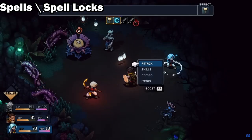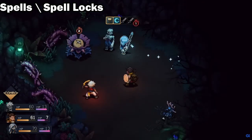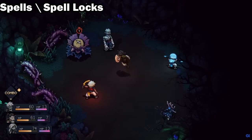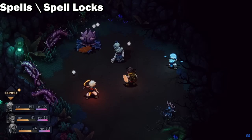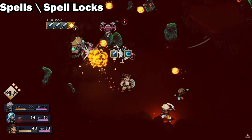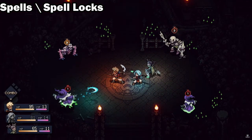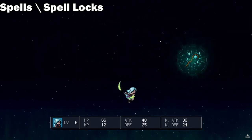Multiple locks will be broken during the same turn. For example, if you use a boosted attack with Zale he will do both sword and solar damage. If these locks are on that enemy it will break both of them. The timer represents how many of the party members' turns must pass before the spell is cast. Interestingly, if you completely break a lock with 2 turns remaining, the next time the enemy uses that same spell it will remain at 2 turns until its cast time.